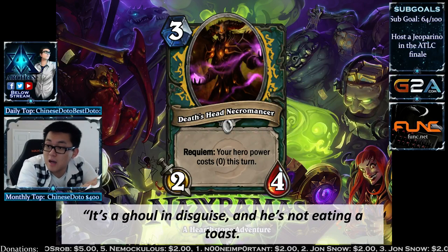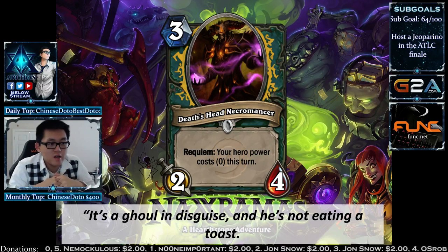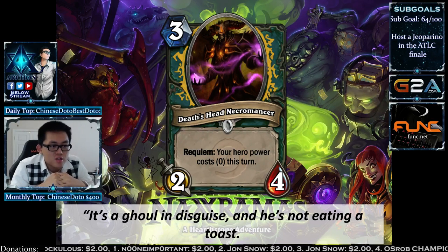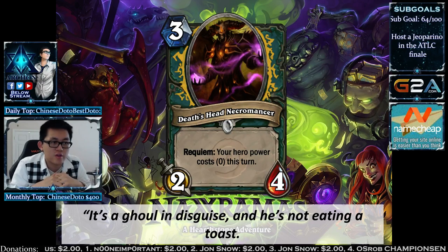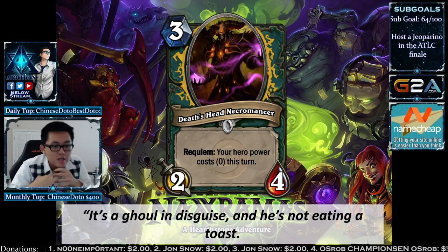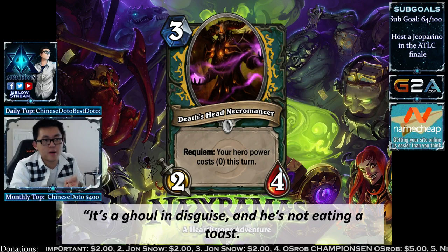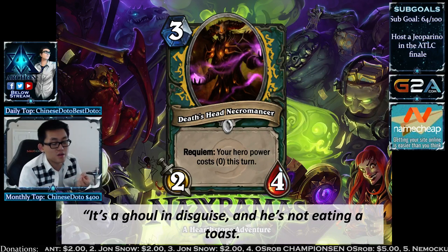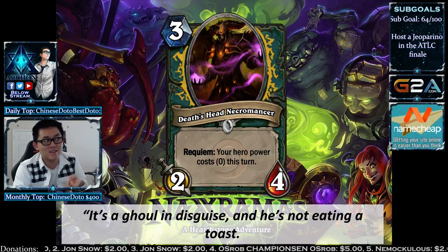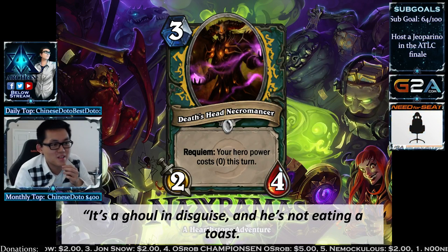Moving to Naxxramas, which introduces one card: Death's Head Necromancer, a 3-mana 2/4. Requiem: your Hero Power costs zero this turn. If something else dies this turn, you get a free Hero Power — pretty strong because TGT also introduces the Inspire effect. If your Hero Power costs zero, that's pretty sick: Kodar Drake, then Infinite Ghouls, Infinite Value.